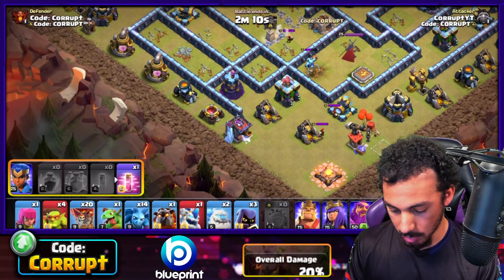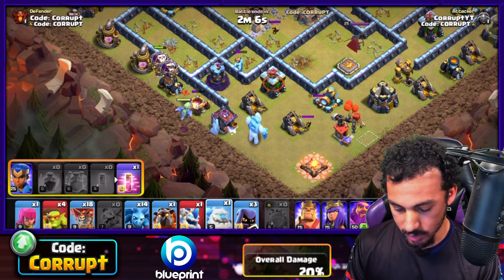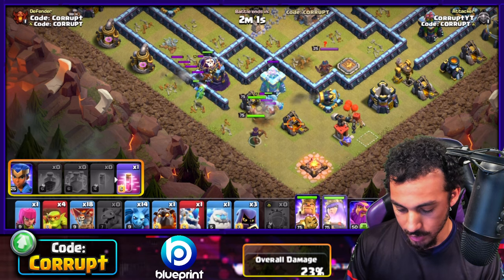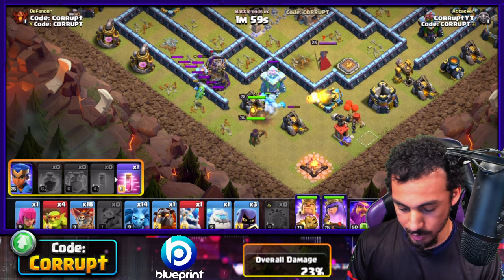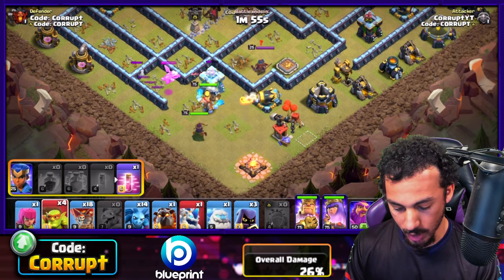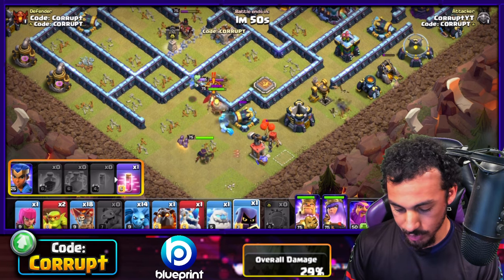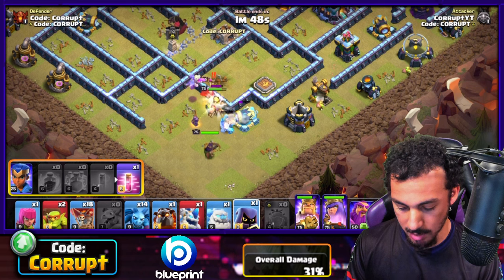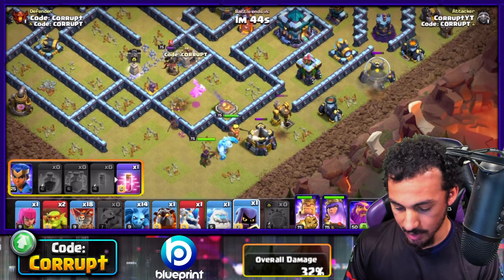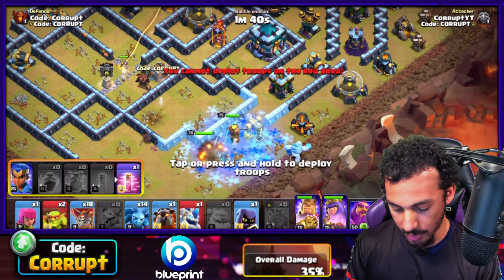We got some good value, so we use two Balloons, a Baby Dragon, an Ice Golem with the Barbarian King. Let's use the Archer Queen — that creates part of our funnel. Using a couple of Sneaky Goblins and two Headhunters to deal with the enemy Royal Champion. They should also take down the enemy Archer Queen — and the Queen goes down. Let's use another Ice Golem.